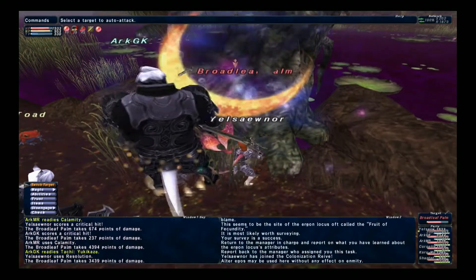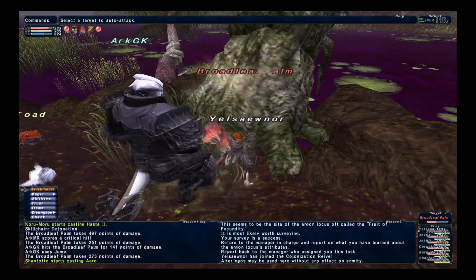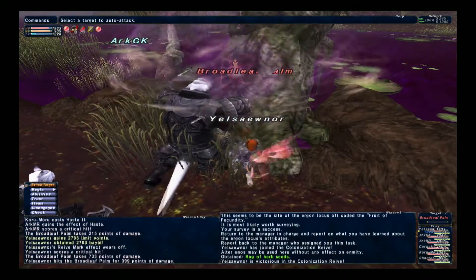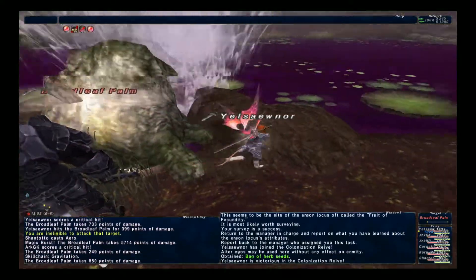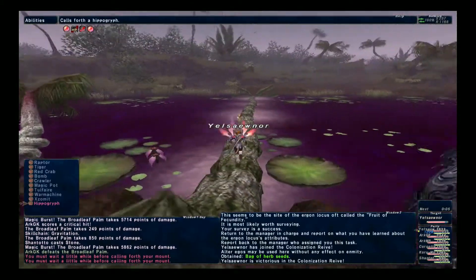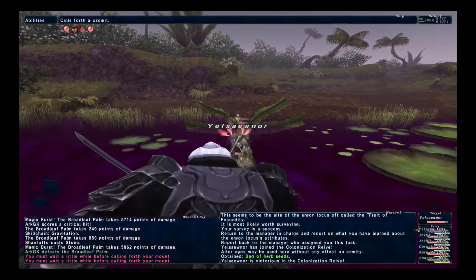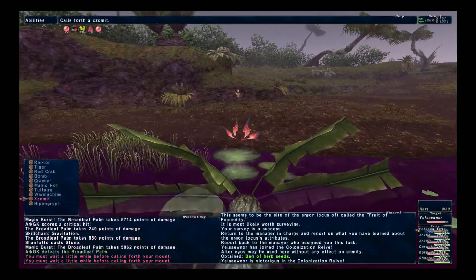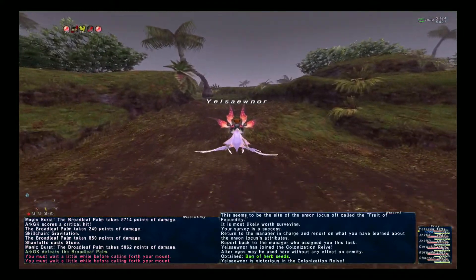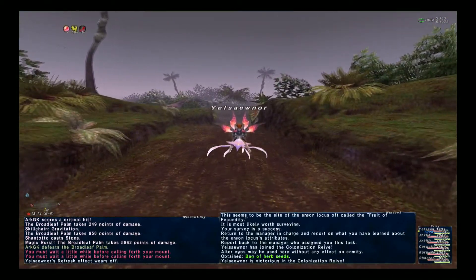A couple more things before I wrap up this video. The XP and bail that you obtain, you get when you turn in the assignment. So it is completely possible to level up a low-level character without doing any of the assignments on that job. You can go do the assignments on your highest level job and then switch to a level one job and turn in the assignments to get XP for your low-level job. So if you still need to level up a character, this is a good way to get some free XP for it.